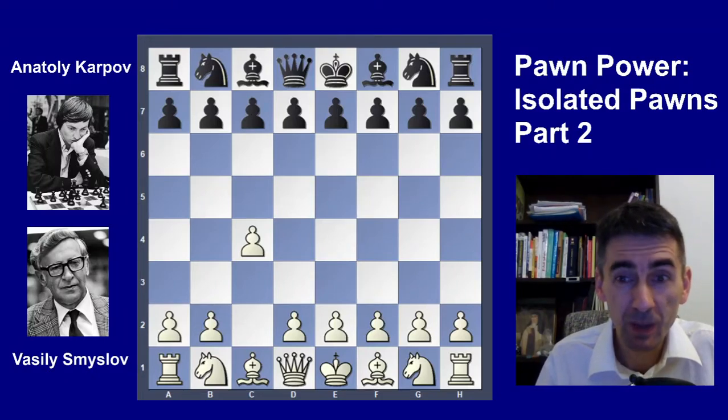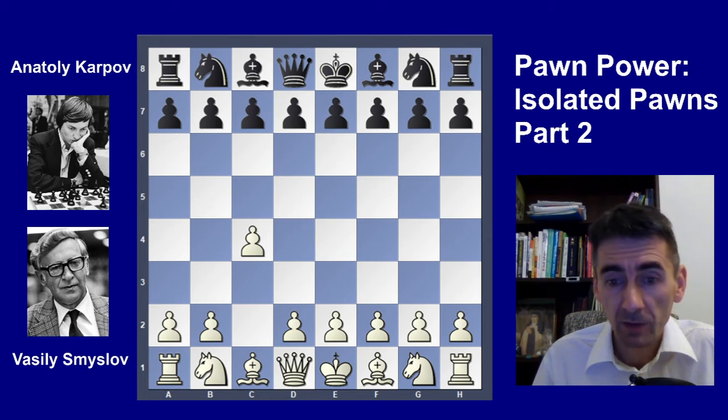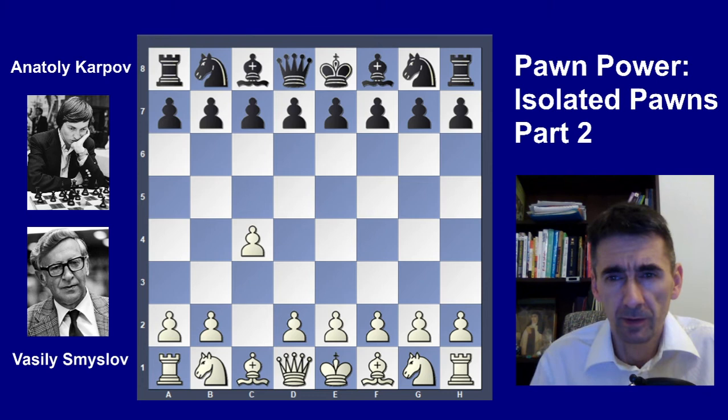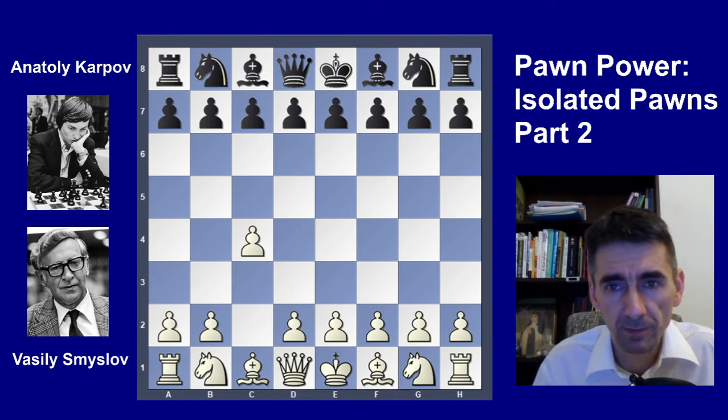Hello everyone! Today we will continue to study how to play with the isolated pawn. I would like to show you a game which was played by two world champions. Vasily Smyslov played with the white pieces and Anatoly Karpov played with the black pieces. This game was played in Leningrad 50 years ago in 1971 in the USSR Championship.